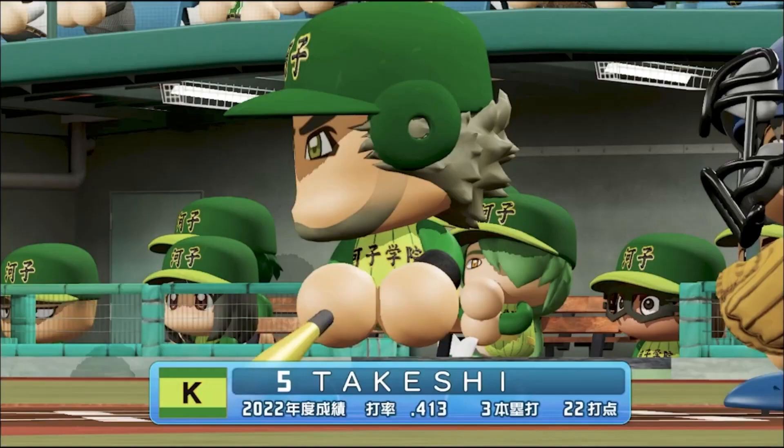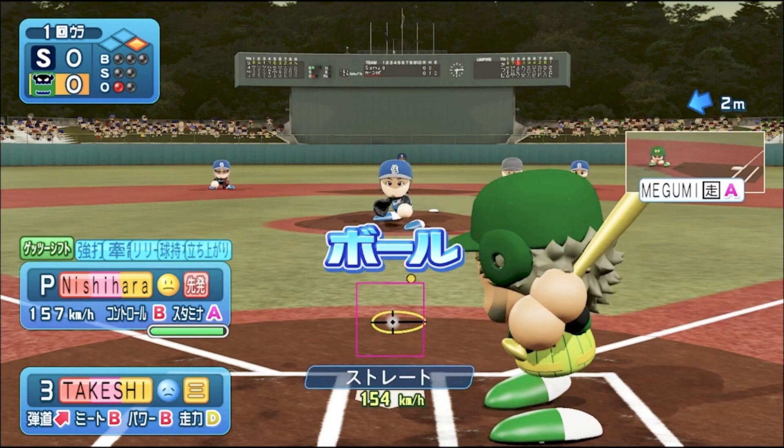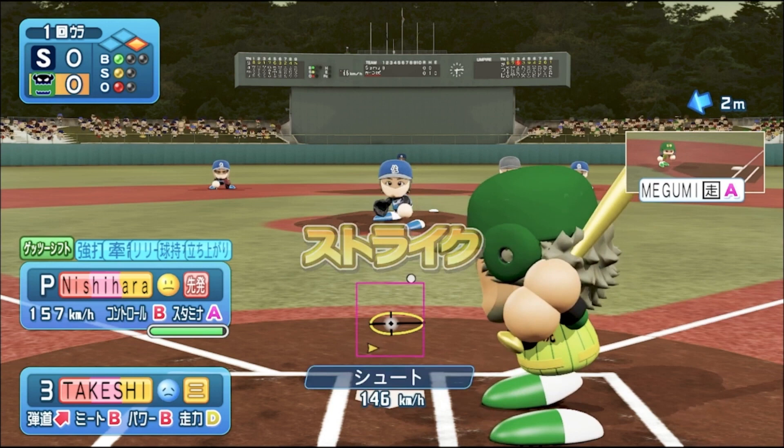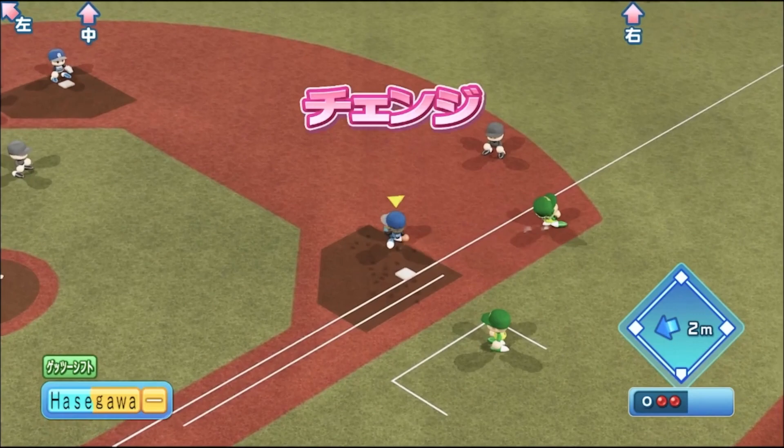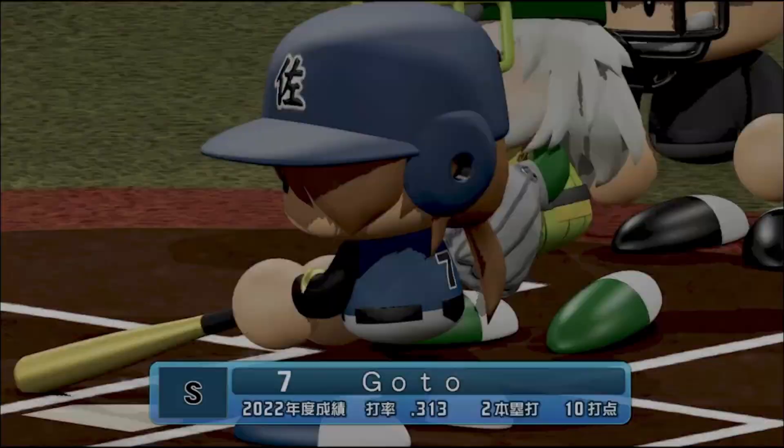So Megumi gets on. I don't know if we'll see the steal. There is the level 5 shootball from Nishihara — he's pausing, waiting. The high power curveball — if he can continue to locate that, that's going to be tough. The jam job there is going to roll too. Education is going to get out of it, but just that one hit. Now 0-0.